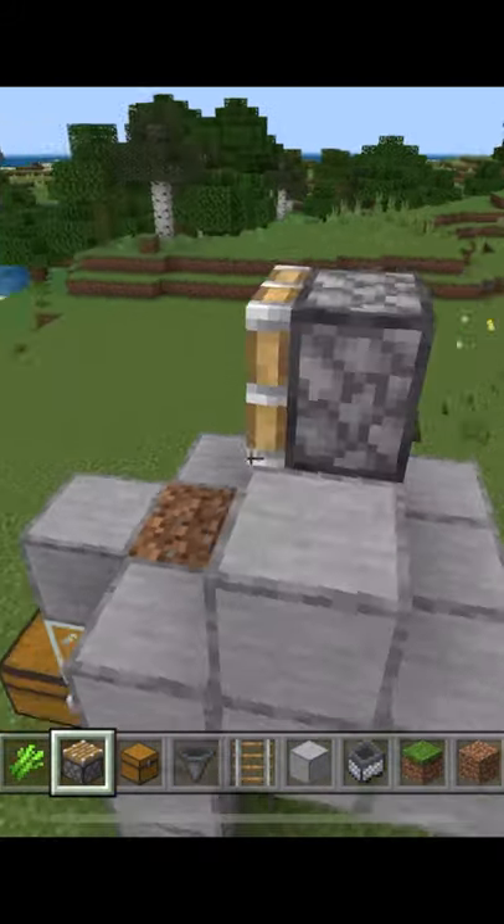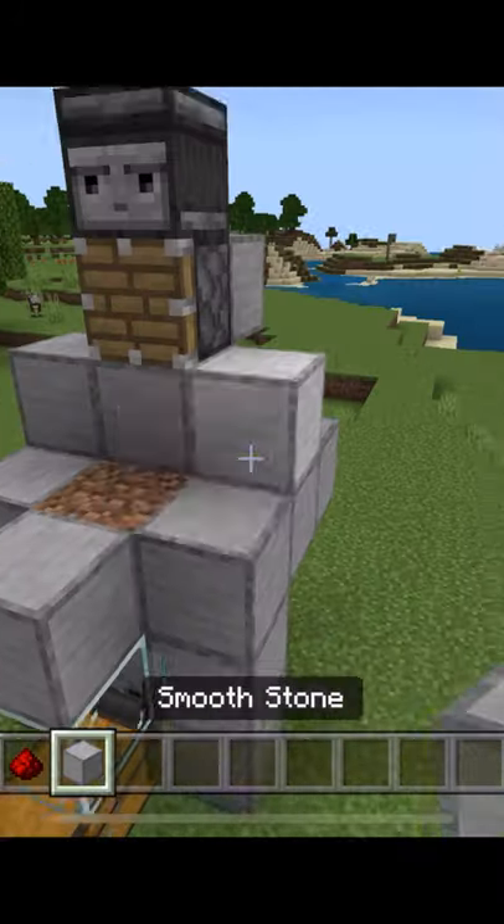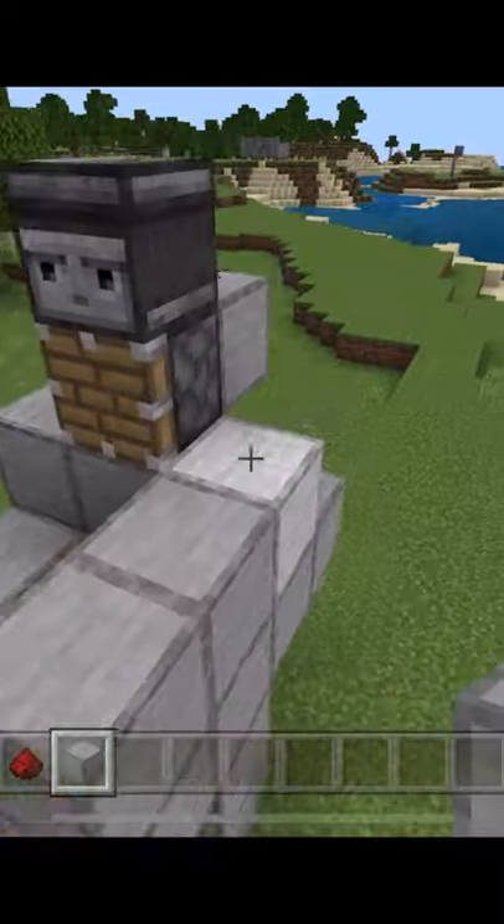Add a piston facing towards the dirt, add an observer facing forward, place a block here, add redstone dust, and build up walls so that you don't lose any of your sugar cane.